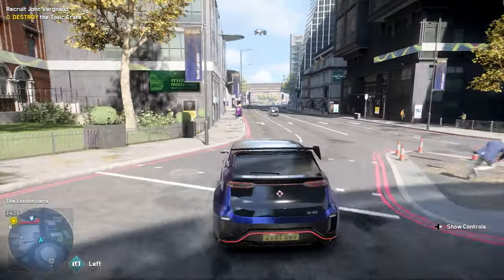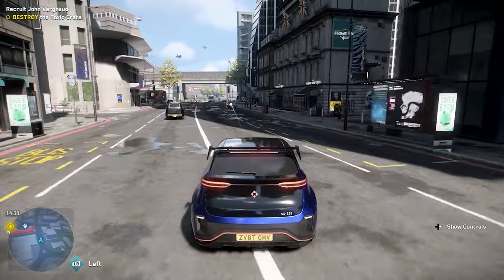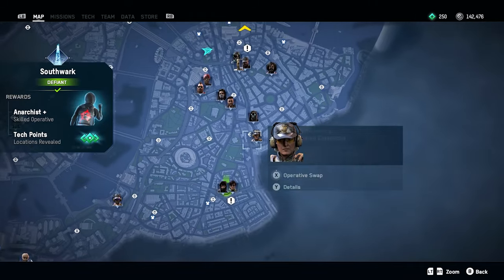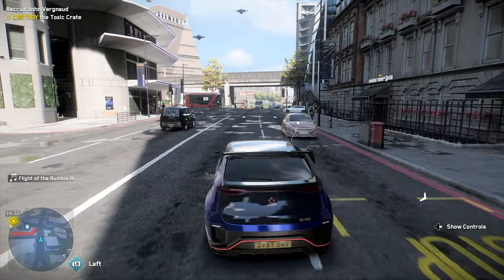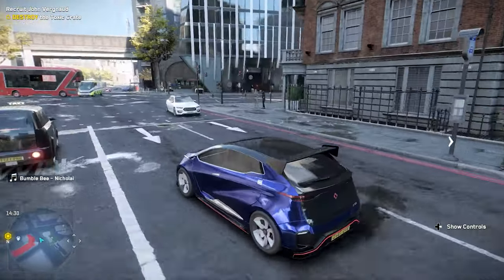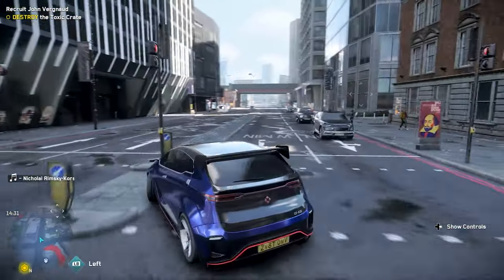Hey, what's up, I'm Nizio Cole and welcome back to another Watch Dogs Mod Showcase. Today we're going to be looking at the Disable GPS Path Mod. This is a mod that has a pretty simple purpose — it just removes the GPS path in the mini-map and in the world.